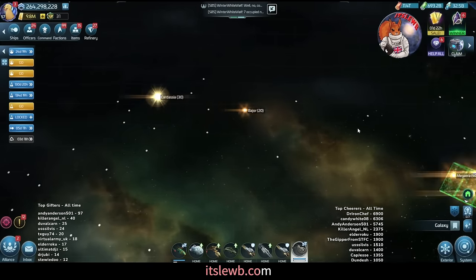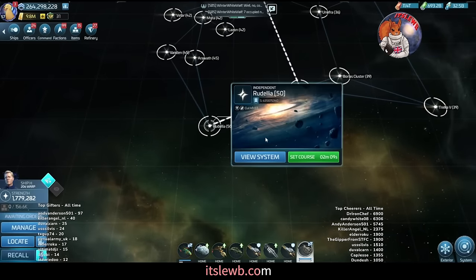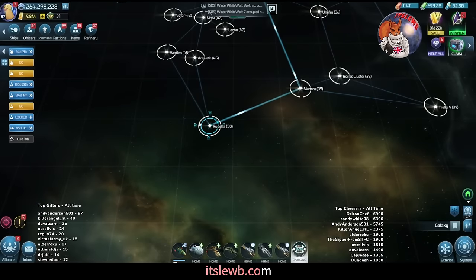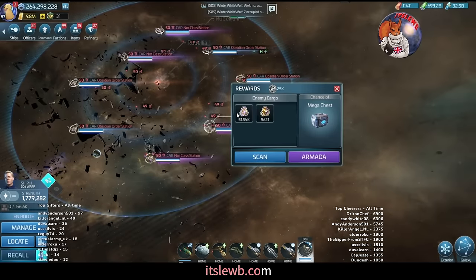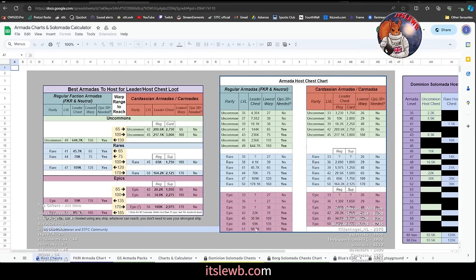The Cardassian level 50 armadas are in one system up in Cardassian space — in Rudelia. They only have half the base loot, but the starter's chest is 100,000 — about 1,900 more credits than the epic 51s, so slightly more but not much. Take your highest warper ship, get a team behind you that can kill it — they benefit from a bigger portion of the actual loot, and you get the most bang for your buck from the leader's chests.